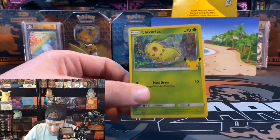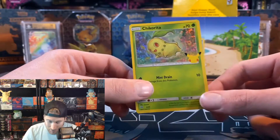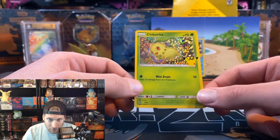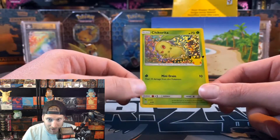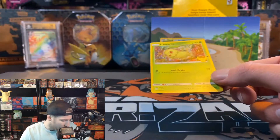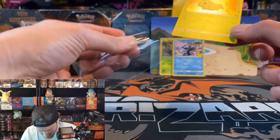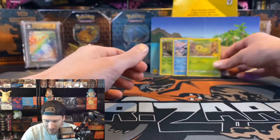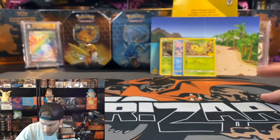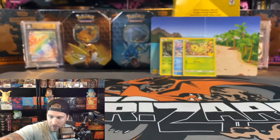We got a treecko, popplio non-hollow, chimchar non-hollow, and a chikorita hollow — heck yeah! Let me show you the cool 25th anniversary logo — these cards are stamped with it, which makes them stand out. The hollow foil pattern is just beautiful. I've seen on Reddit that there are a lot of hollow bleeds; hopefully we get a crazy hit like a charmander, pikachu, bulbasaur, or squirtle with a hollow bleed.